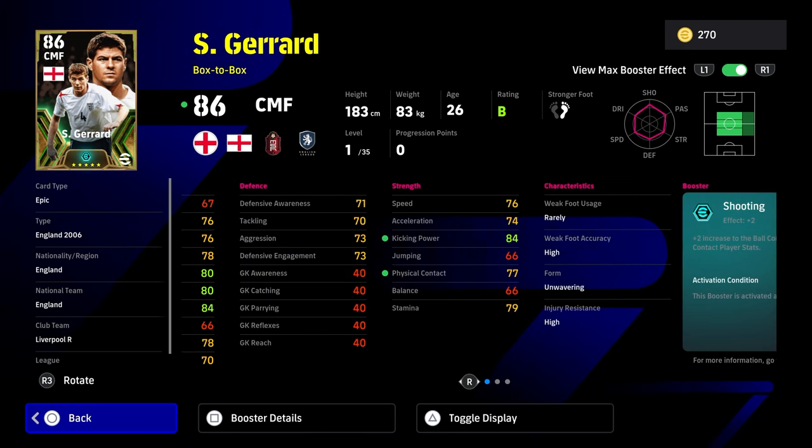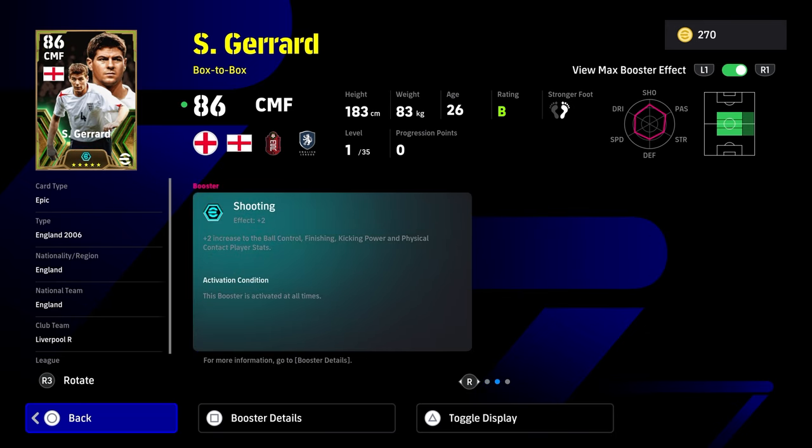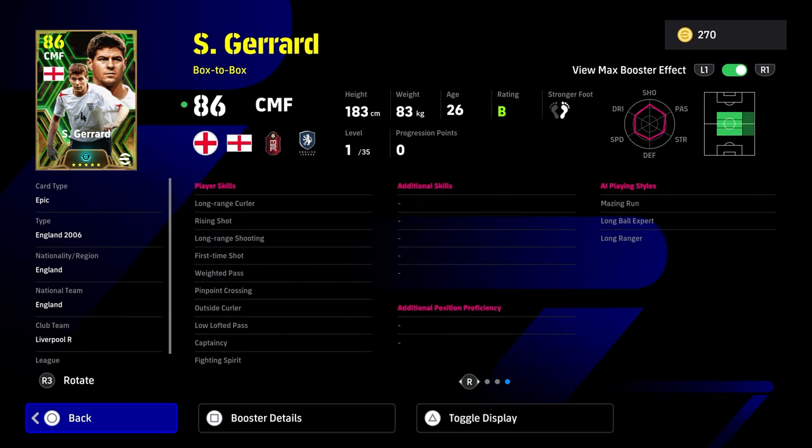With Gerrard, you don't have these issues, because Gerrard is going to have his defensive stats all over 70 off the rip. His speed and acceleration is going to go into the 85 zone where you need it, and the rest of his stats are going to be right there as well. Plus, he has the shooting box-to-box build — he's going to be advancing into the box to score while still being very solid when you give him interception. He already has fighting spirit. He has low lofted, weighted, first-time shot, and rising shot. He doesn't have one-touch pass, which is a bit of a concern.